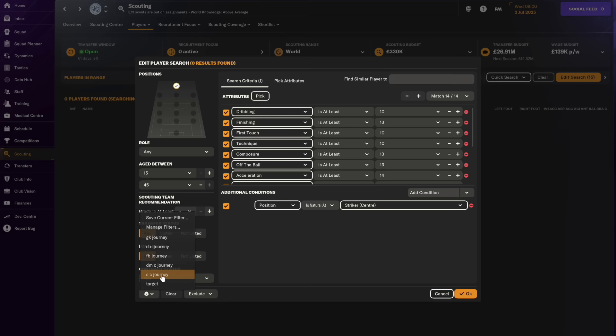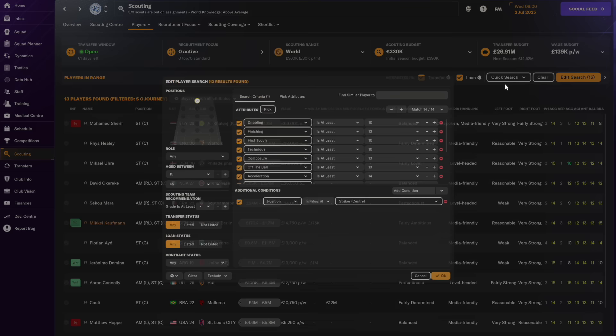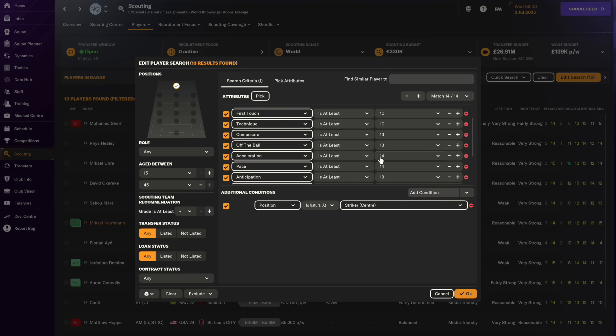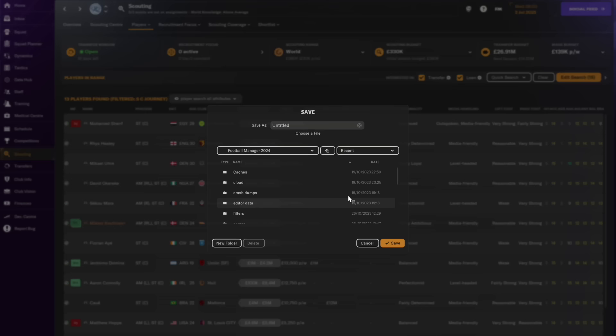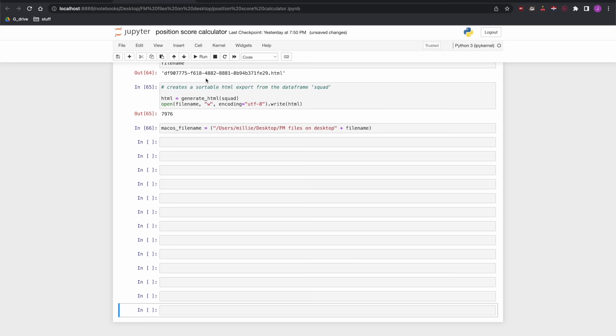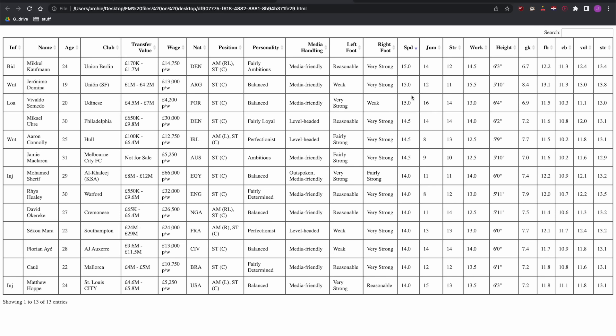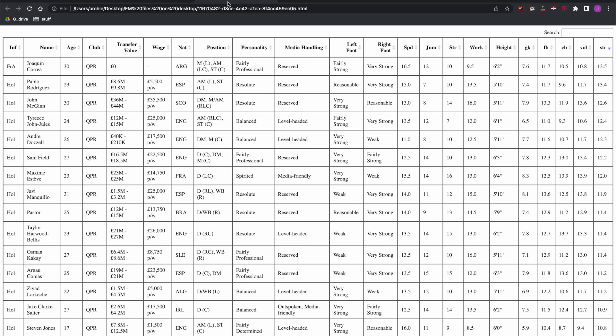We'll set the scouting range to world and then load up a filter. All these filters are downloadable in the video description for forwards. This filter covers players we're slightly interested in either signing on loan or for a full transfer, and it sets baselines for various attributes relevant for a forward, notably acceleration and pace. This filter gets us down to 13 players, and then we do the same approach — bring the data out of the game, run the code, apply the scoring system — and we should come up with a ranked list.